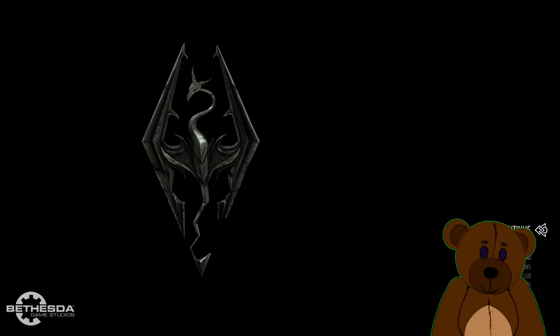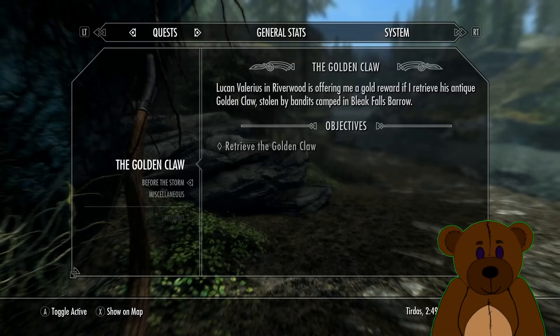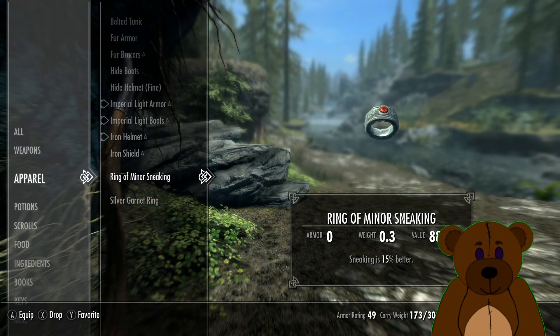It's going to say it needs to reload the game to allow the mod file. Go ahead and continue, then continue to load my last save. Here we are — let's go back to items, back into apparel. We should have two rings here, and voilà — we can equip them both! That is how you manually mod Skyrim.